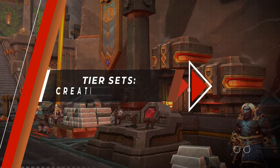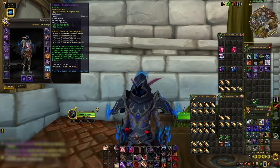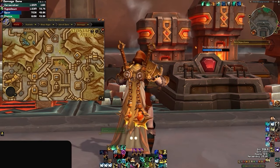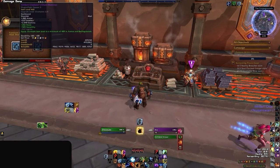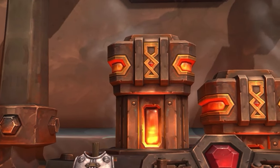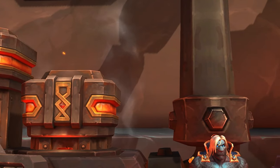Tier sets remain unchanged in The War Within. Each season offers unique sets of gear with a potent bonus based on your specialization. The only way to acquire tier gear with PvP scaling is via the Creation Catalyst, which has remained basically unchanged for the last two years. All you do is drop a piece of epic PvP gear into the slot and it'll be transformed into an equivalent piece from the tier set. The catalyst has a limited number of charges, so be sure to use it wisely on your best-in-slot pieces.